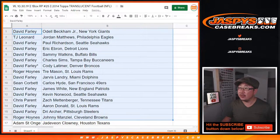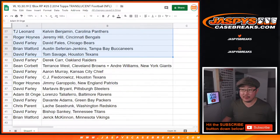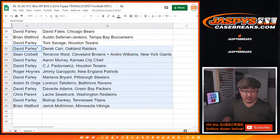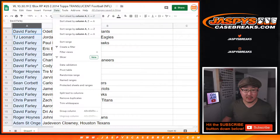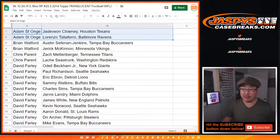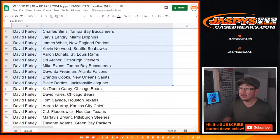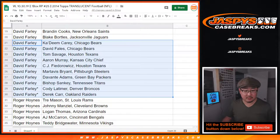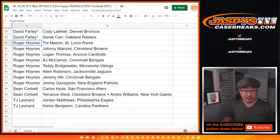All right, so there's a block of players right there, and there's some right here, and another block right there. Now let me alphabetize by your first names — Column A. So Adam, there are your players right here. Brian, there's yours. Chris Parent. Dave, you've got a lot of players here. Cody Latimer. And Derek Carr, last bought Mojo. Roger, Sean, and TJ Leonard.